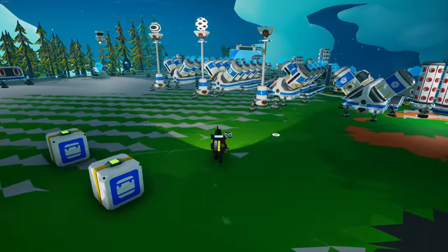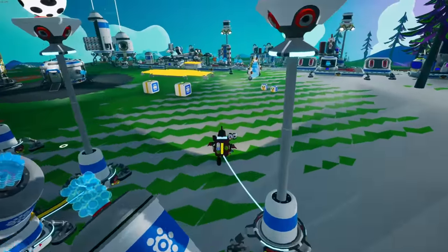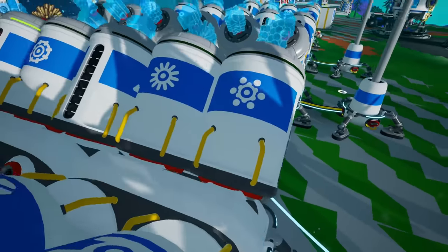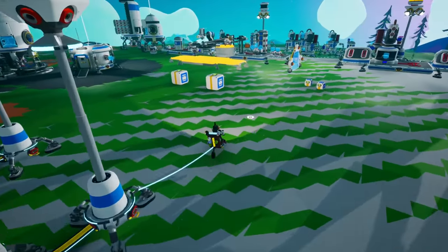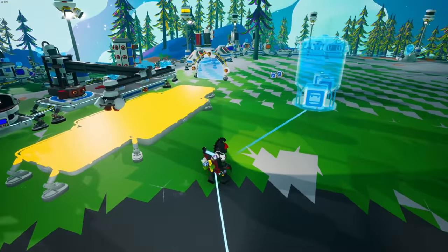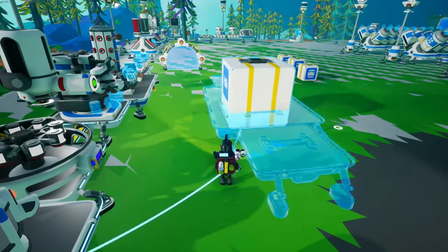Look at those large resource canisters — they hold 500 each. I'm thinking about what we usually have the most of. We're usually completely full on iron. So I think we'll do resin, compound, and iron for the first three. I don't want to make too many — you can see we have 12 canisters per platform versus three large ones. I want to keep it relatively small and only use large canisters for things we actually need them on.